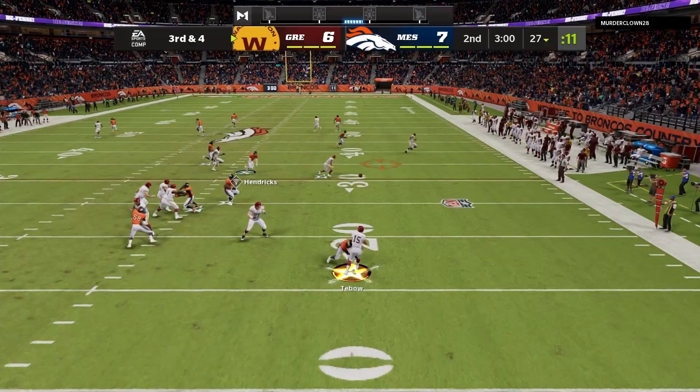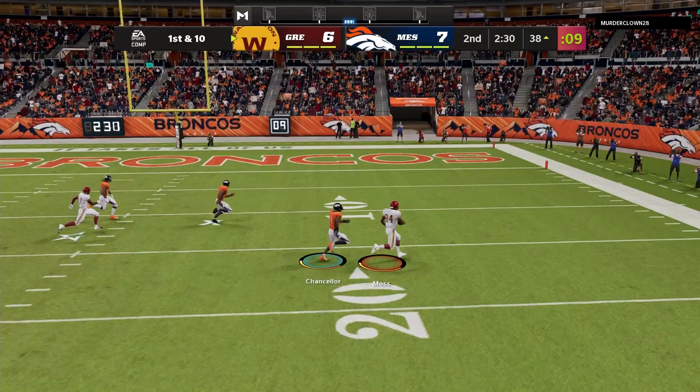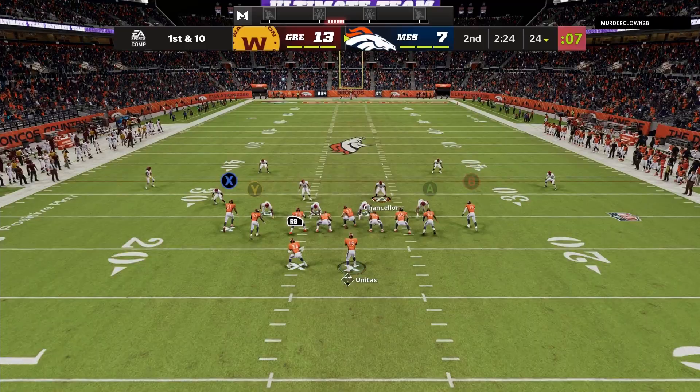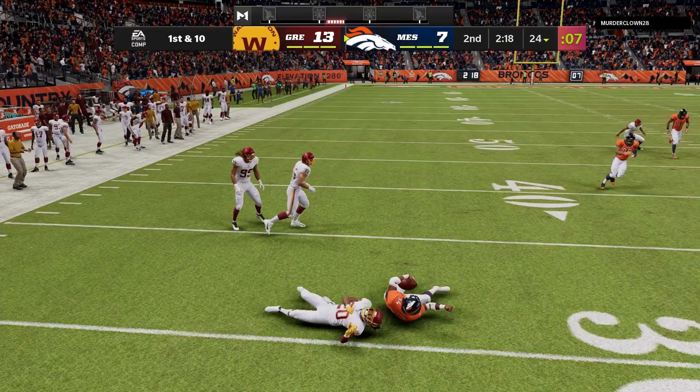He's back out on offense. Third and four — he finds Gibson out of the backfield for a nice gain, tackled by Richard Sherman at the 38-yard line. Tebow is looking and catches me in a man blitz — Moss is going to take it to the end zone. Was trying to get the shoestring tackle there. Down 13-7.